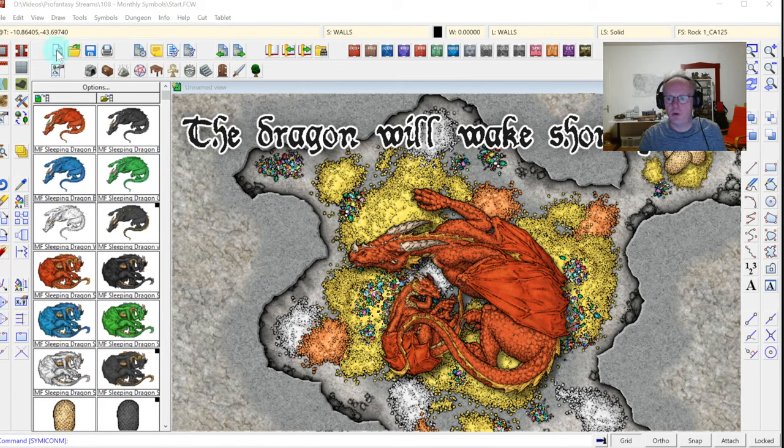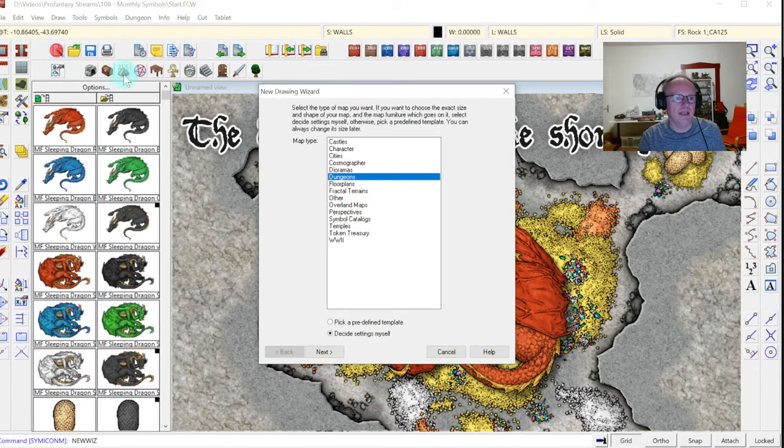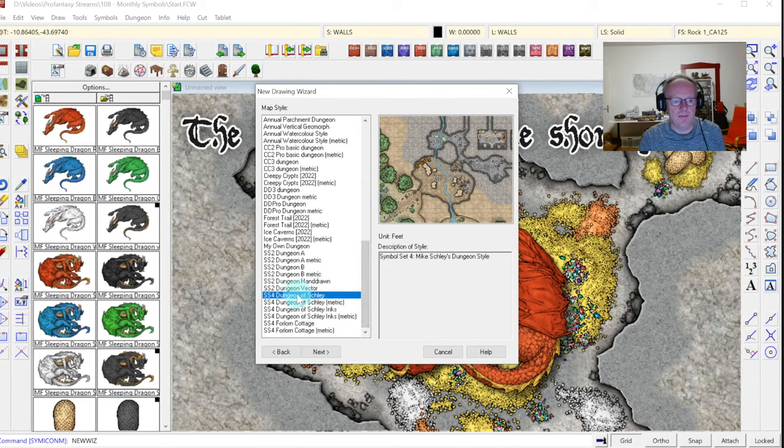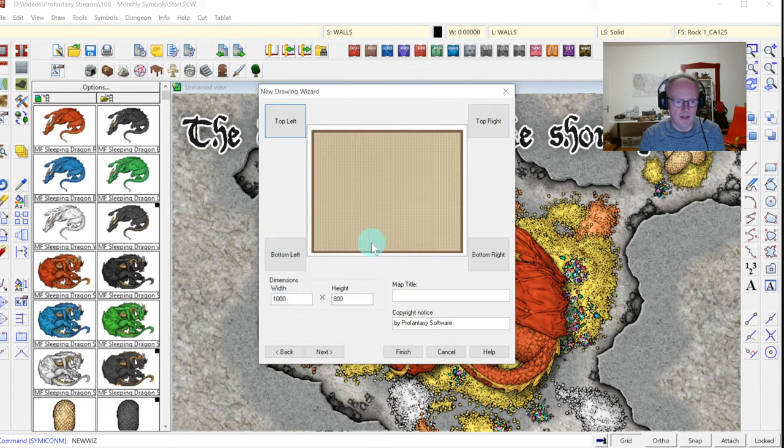Alright, let's have a go. I'm going up to our file toolbar and clicking on the new map icon. I'm trying to get the cat a little bit away from the screen so I can actually see what I'm doing. So we are choosing the map type dungeon, decide settings myself, and then I click next. And then we are going down to the SS4 Dungeons of Schley style. I'm going to use the imperial version and also the color version.